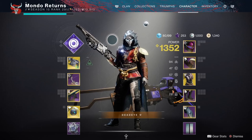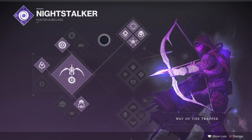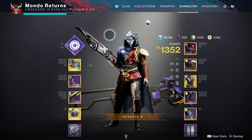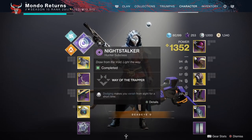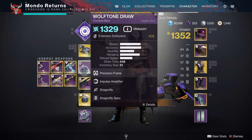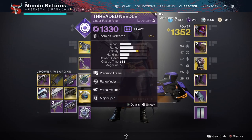Hi guys, welcome to the video. This is my solo run on this week's master nightfall, which is the Proving Grounds. I'm doing it on top tree Night Stalker. I'll be using the Obelisk with the catalyst again. Wolftone Draw is going to be my primary, Threaded Needle is going to be my heavy. The Obelisk catalyst is super useful for stuff like this.